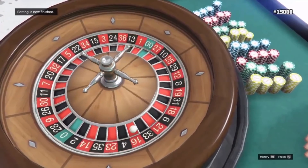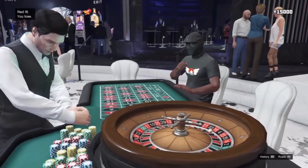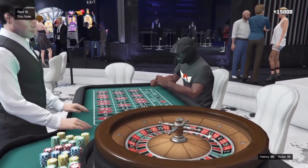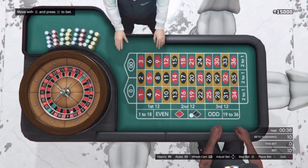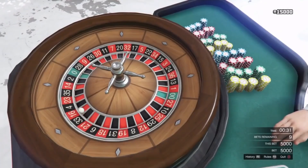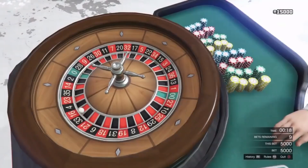As you guys see, it landed on red. If you guys want to get your money back, all you need to do is just bet on your color again. So I'm going to put on black — place a bet. You have a chance to lose. I'm not going to restart my game right now because it's going to end the video, but I'm just showing you guys what to do. If you guys do lose, just close your game and get your money back. I just put a bet on black again, so if I get it back, I get my money back.